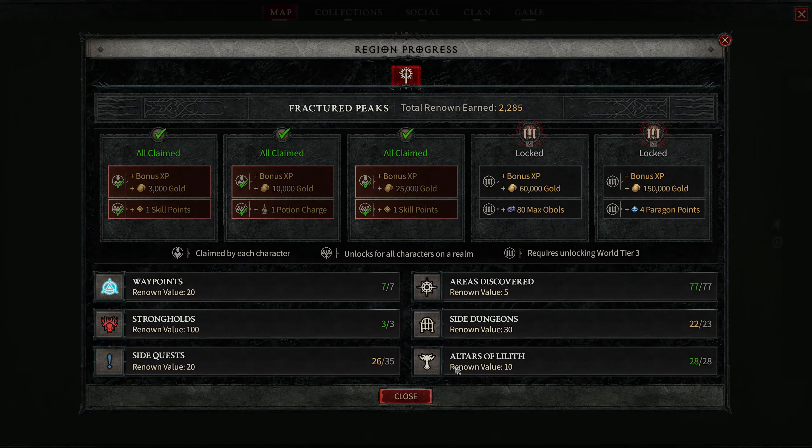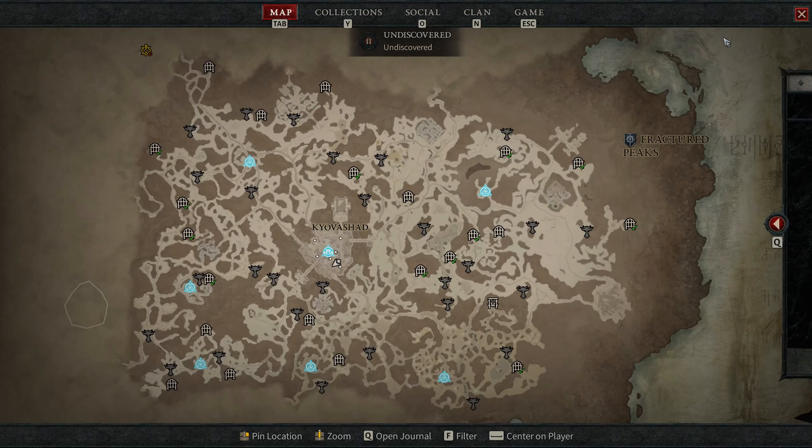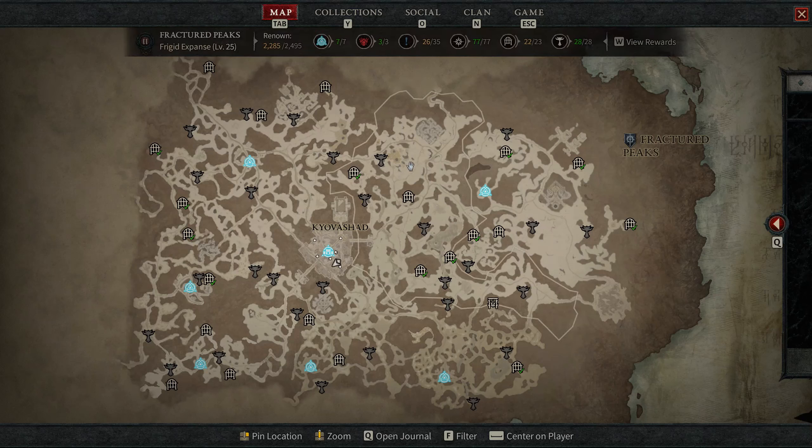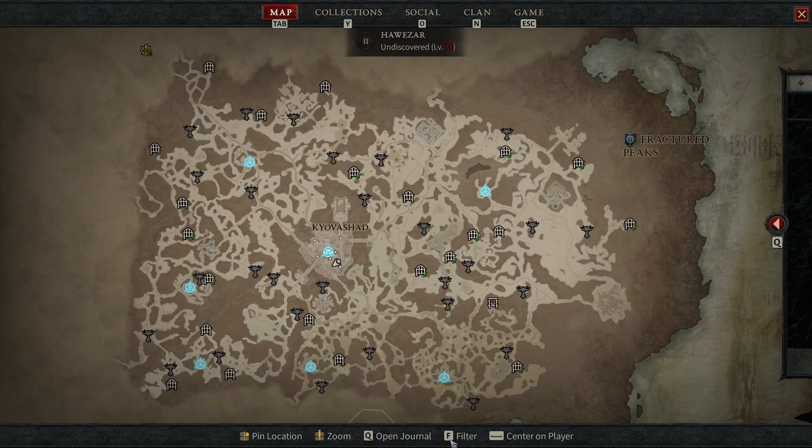You can access the renown menu by pressing the touchpad on PlayStation or the view button on Xbox, or simply open the map if you're playing on PC and hover over the zone that you're in.